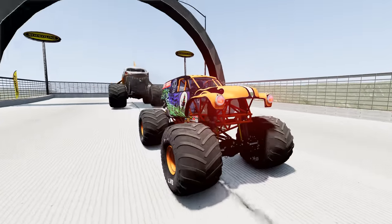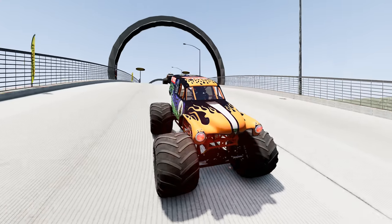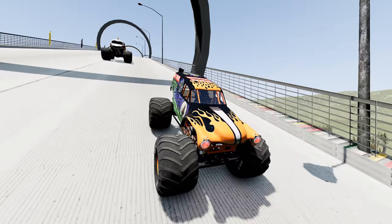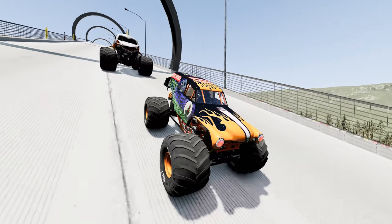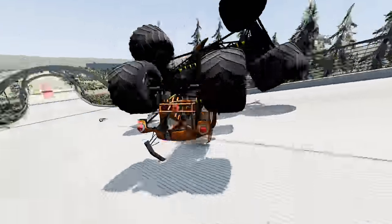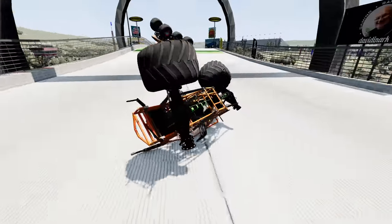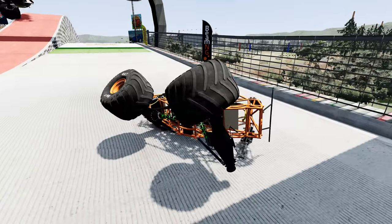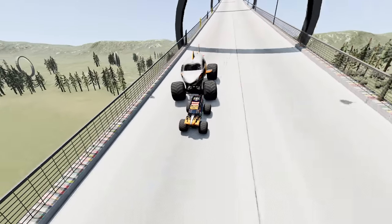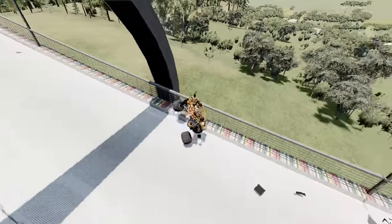Grave Digger is off with a very nice start. Here comes Megalodon. Grave Digger heads to the outside lane, but Megalodon is on the move and Grave Digger is not going to be able to escape — that was a big time crush by Megalodon. In the instant replay, you can see Grave Digger tries to make a move, but it was too late. Megalodon just had too much momentum. What a round for Megalodon.